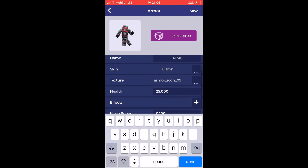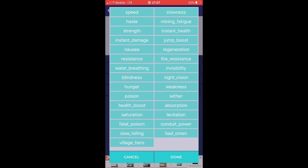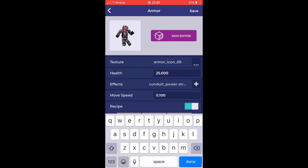For health I have no idea. For effects it can give you all of these: jump boost, regeneration, fire resistance, night vision, weakness, wither - don't give wither - absorption, levitation, conduit power, strength, resistance, water breathing, health boost, fatal poison. It gives you so many effects. Move speed - for this you can move.